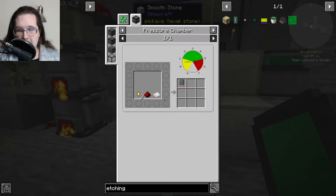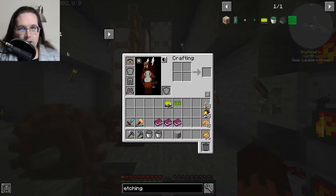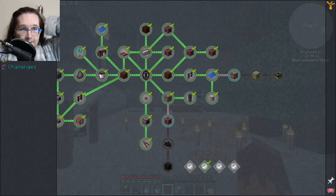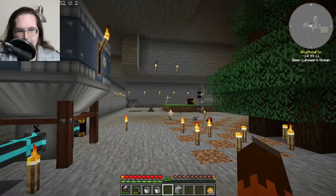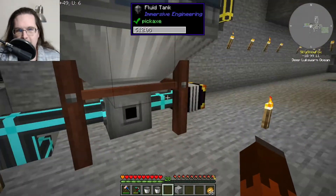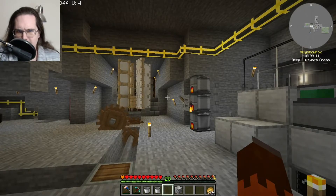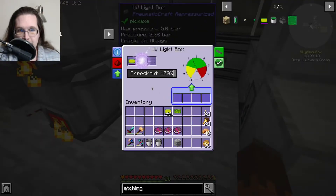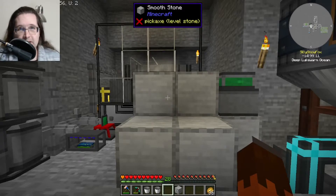We can make the printed circuit board in the pressure chamber. I'm going to work on more of the tech tree and the magic tree. I might go up the oil processing tree because I've got a massive supply of oil — my reservoir is around 2 billion millibuckets of oil. There's a lot to do with it. I'll check back once I've made some progress.